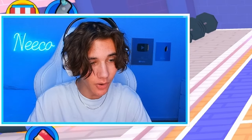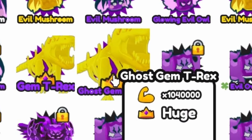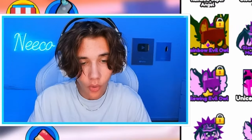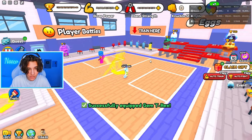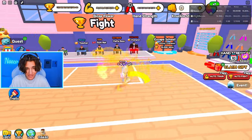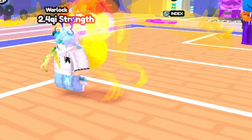Trade accepted! Let's check this pet out. There it is — ghost gem T-Rex, 1,040,000 power! Only six of these exist, that is crazy. Let's equip it and see how it looks. Look at that, it's huge! And it's so cute how it's walking on just its little arms.